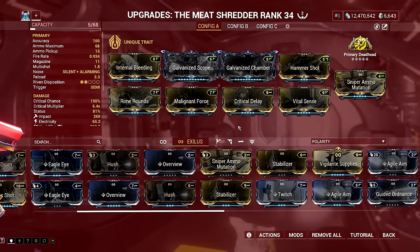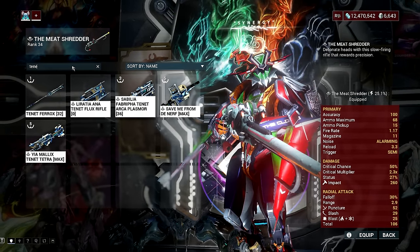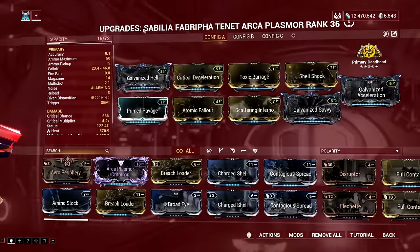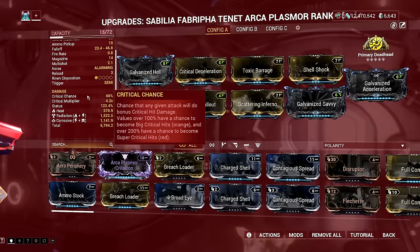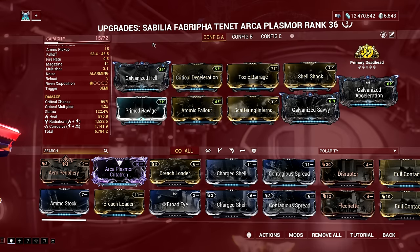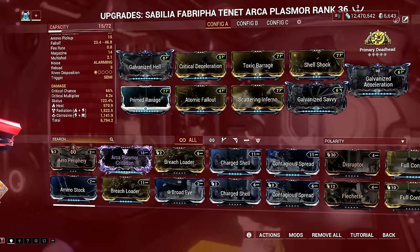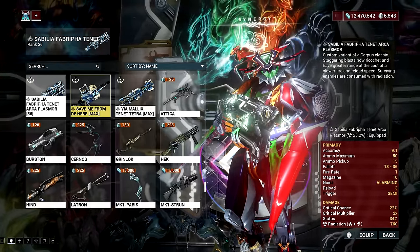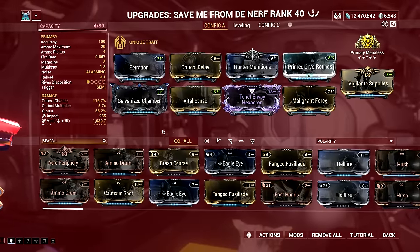Then we have the corpus counterpart of the Kuva Lich weapons — the Tenet weapons. There are lots of Tenet weapons in the game, but my favorite primaries are the Tenet Envoy and Tenet Arcaplasmor. The Tenet Arcaplasmor is an upgraded version of the Arcaplasmor with improvements to damage, critical multiplier, status chance, and longer damage falloff range, along with shots gaining the ability to ricochet off surfaces — but at the expense of slightly slower fire rate, reload speed, and lower reserve ammo. It's a corpus tech that turns a shotgun into something that shoots shockwave-like projectiles, and it's very satisfying to use. On the other hand, the Tenet Envoy is like the Kuva Brahma's counterpart — a briefcase that shoots rocket projectiles that can be guided while aiming. Kuva Brahma may be the best for nuking, but if you want to have fun, Tenet Envoy is a great option.